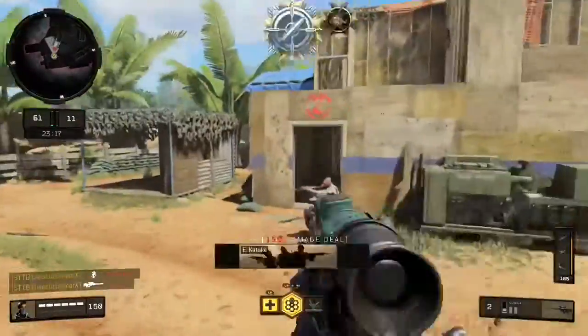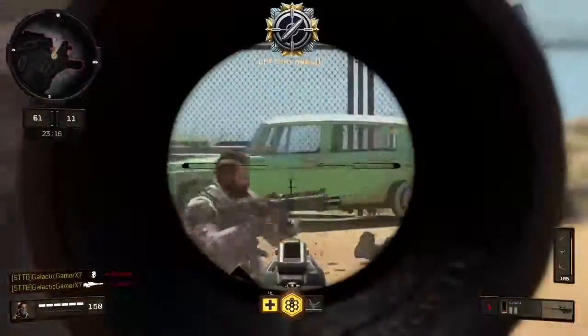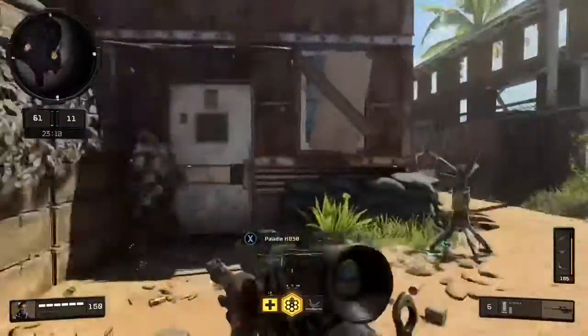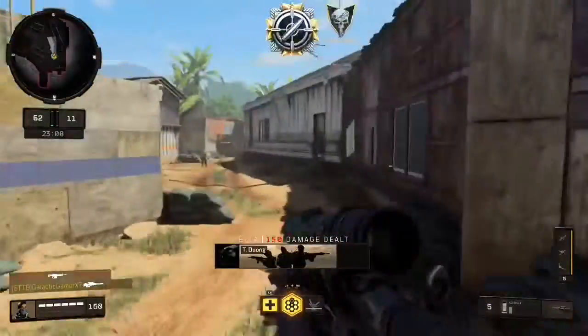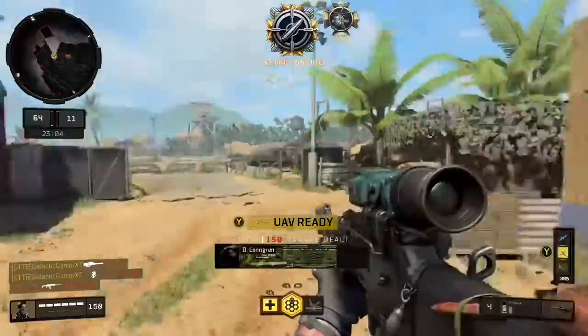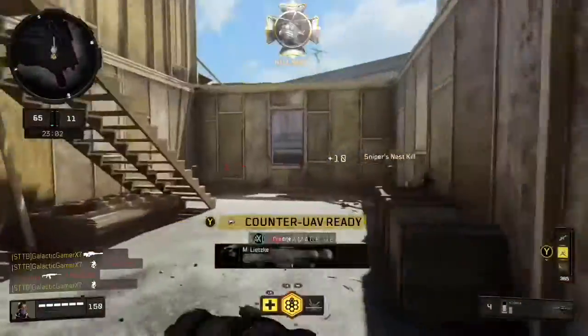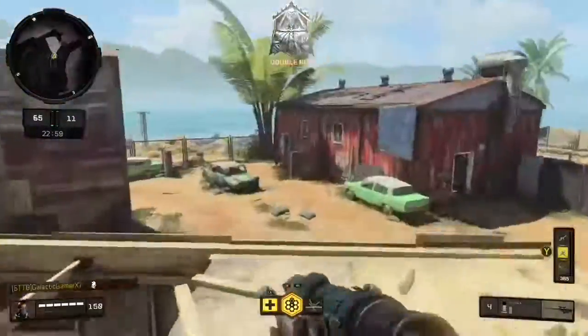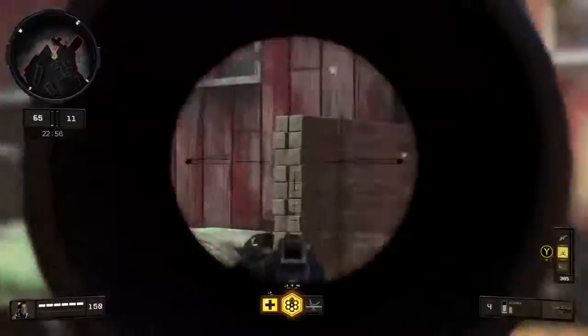Some tips about Black Ops 4: put your crosshairs on them before scoping — when sniping or just playing regularly. As you can see, after you're unscoped, there are tiny white crosshairs. You need to put those between the enemy. It makes it so much easier to snipe when you scope onto them.